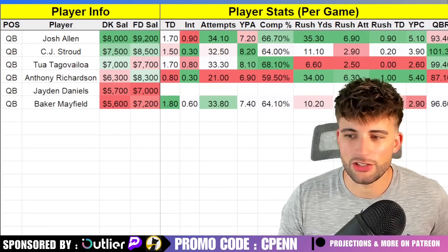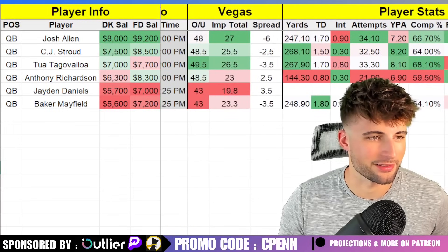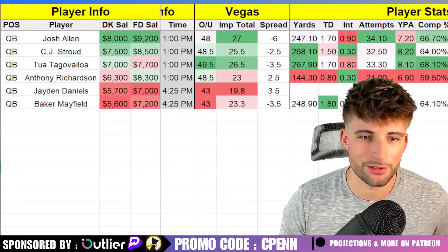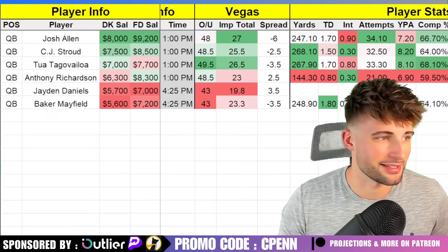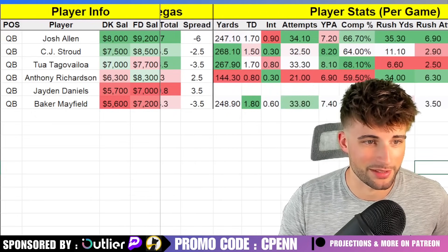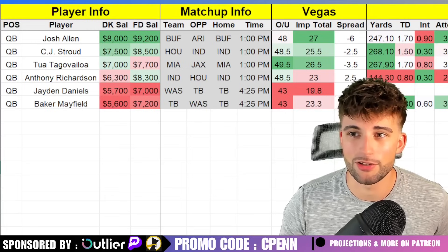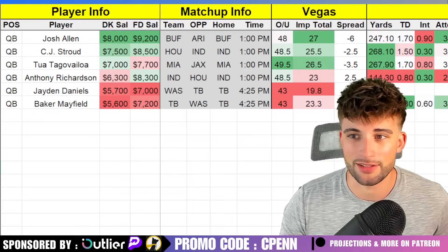Dropping down $500 to CJ Stroud — he seems like a really good tournament option this week. The floor could be lower, but he has unlimited options to get the ball to now. Stefon Diggs got shipped off to Houston, and they now have a one-A, one-B, one-C offense with Nico Collins, Tank Dell, and Diggs. CJ Stroud was awesome last year as a rookie — nearly 270 passing yards per game, didn't turn the ball over much, and 8.2 yards per attempt. I like this game on the road in the dome in Indy — only a two-and-a-half point spread, 48.5 over-under.